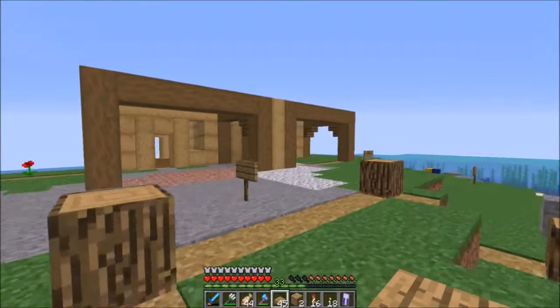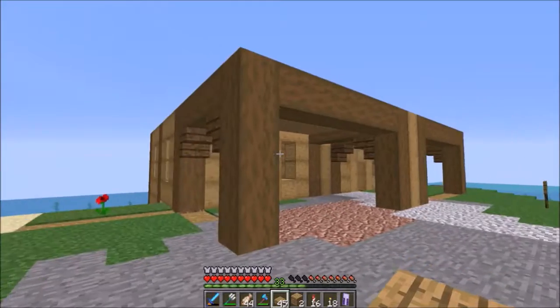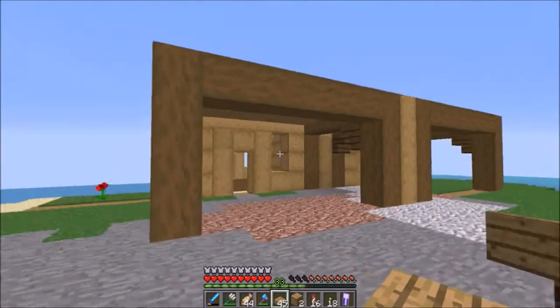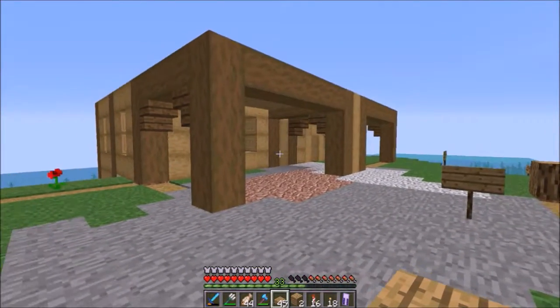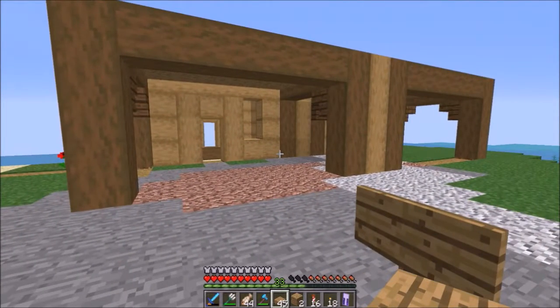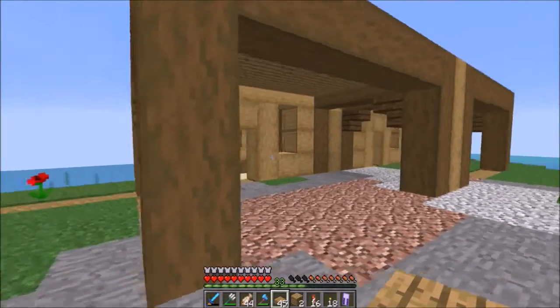For this project I've decided to use a lot of stripped logs because they have a brown earthy tone that's very fitting for what I'm doing. I'm using spruce and oak a lot. Right now it's not finalized and it does look like a giant pile of brown blocks, but hopefully when I add more details it's going to start looking like what I have in mind.